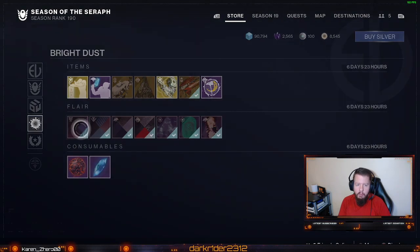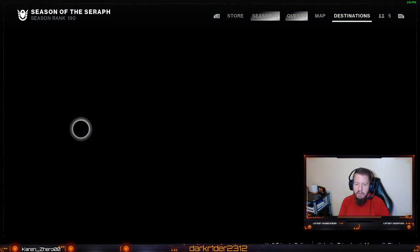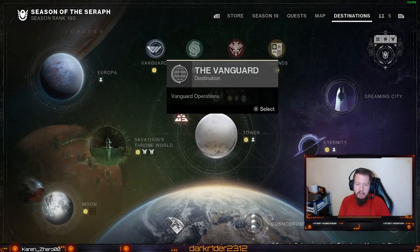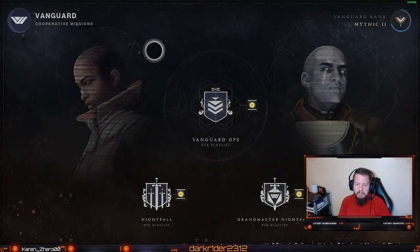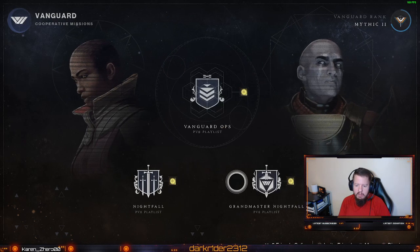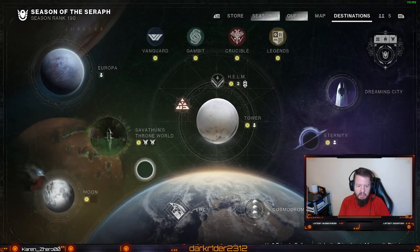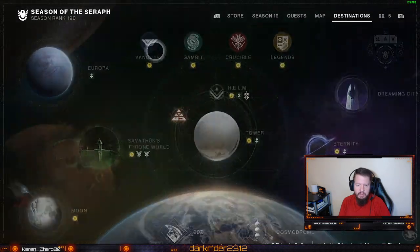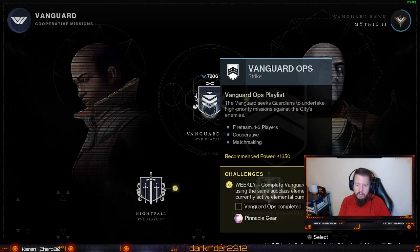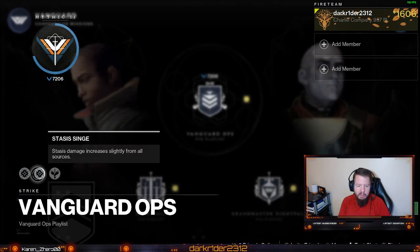Alright, that'll do it for the store as far as the store is concerned. Now let's do the playlist stuff. The Nightfall for this week is the Dreaming City. The Vanguard Ops singe for this week is Arc and status.